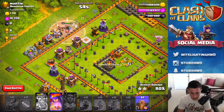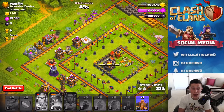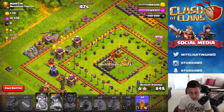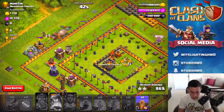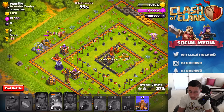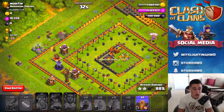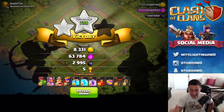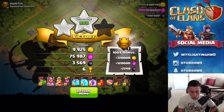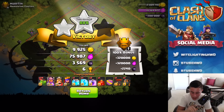We are not gonna be getting that three-star just because there are too many defenses still up and not enough time, and our heroes are dying. We'll use the queen's ability and we are gonna get way up in the 80s on this base. I'm not sure when we go and attack a real base with the baby dragons that they'll do as well. But this was the all baby dragon army with the new clone spell and new skeleton spell, and we kicked absolute ass — 88% on the first attack ever with all maxed out baby dragons!